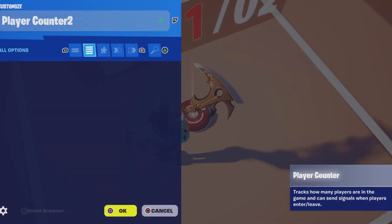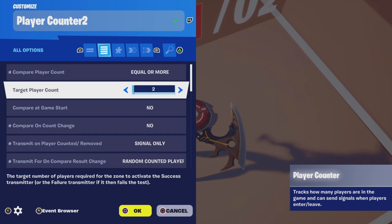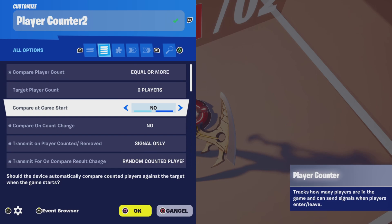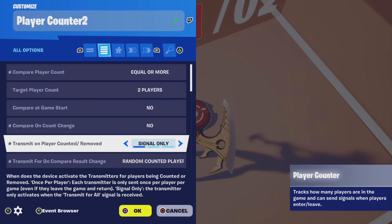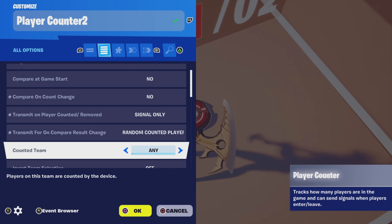For your player counter you want to use these settings. We're going to compare player count equal or more to two players, or whatever your target player count is. We want to ensure that we're going to transmit on player counted and removed for signal only, and this is because we're using a timer. We're going to transmit for on compare result change for random counted player and so forth.